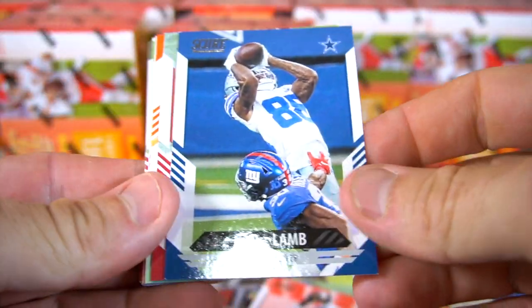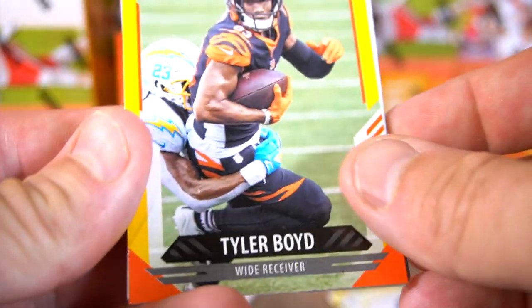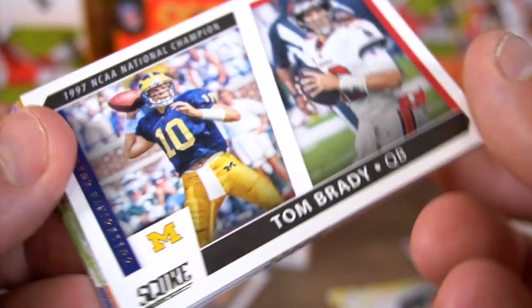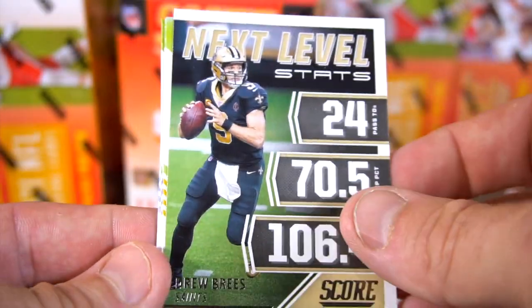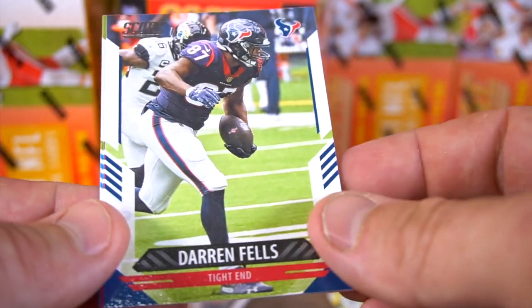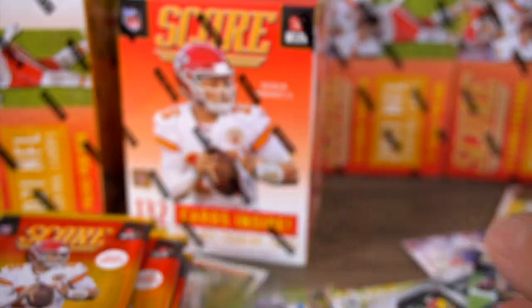So 132 cards per box. CeeDee Lamb, Chris Godwin — flip this over — Jesse Bates, and then Tyler Boyd. Okay, this is the Collegiate Champions Tom Brady — cool card, didn't know they were doing older guys like that. Next Level Stats, Drew Brees. Nick Bolton rookie, Trey Sermon, Daz Newsome, and then Darren Fells, DeAndre Hopkins, and DJ Moore.